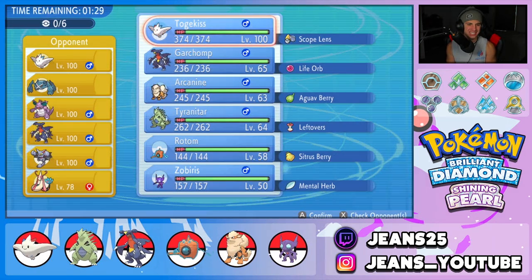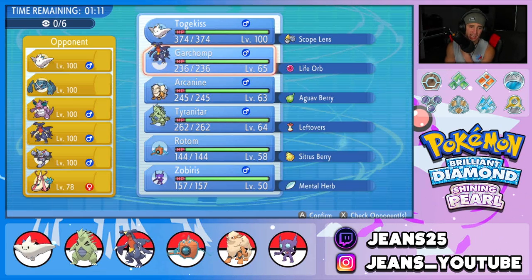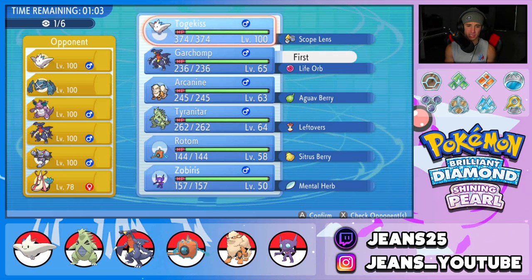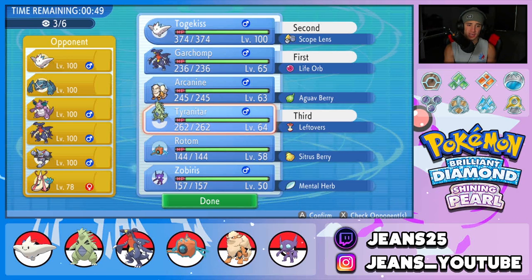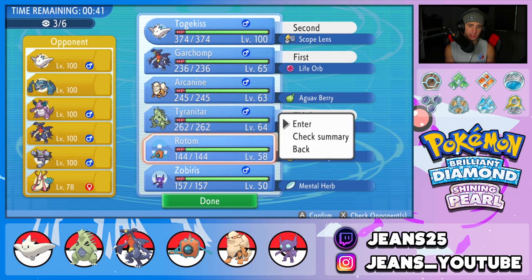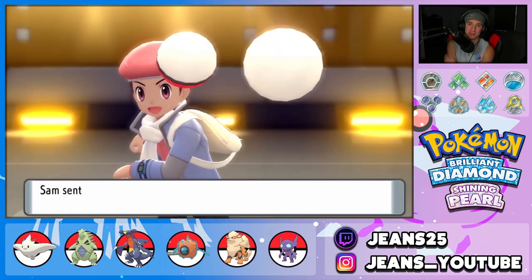Second opponent's team: Gliscor, Togekiss, Metagross, Nidoking, Garchomp, and Milotic with Competitive ability — gotta watch out for that. I kind of want to go Garchomp and Togekiss — Follow Me, try to set up Swords Dance, then get Tyranitar out later paired with Sand Veil. That could work really well. Togekiss really rips here, same with Garchomp. Let's bring in Tyranitar too since we didn't get to show off the Garchomp-Tyranitar combo in battle one. Final pick is Rotom to counter Milotic. Leaving Arcanine and Sableye in the back.